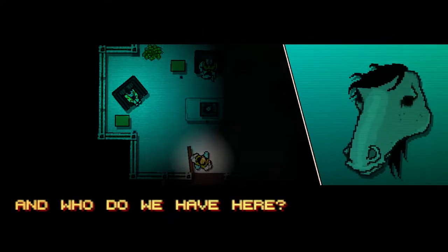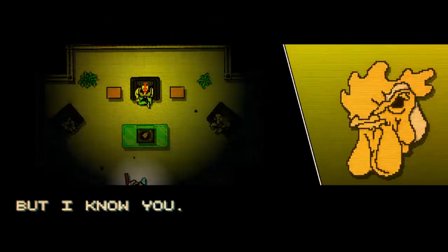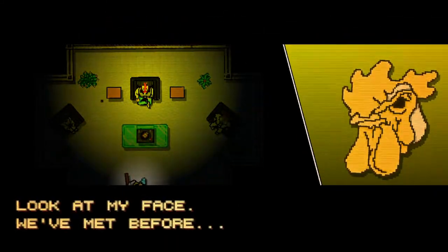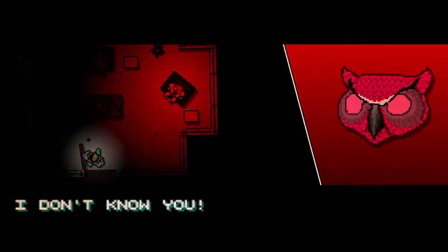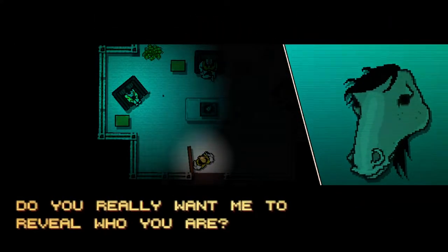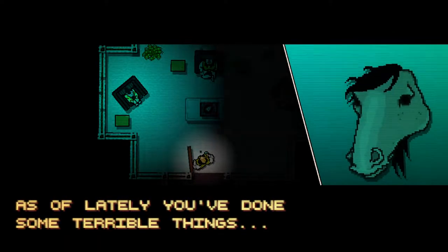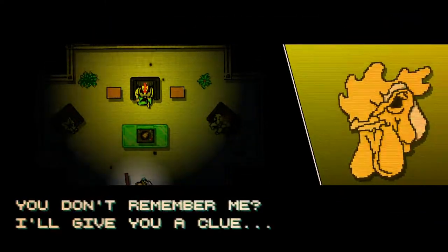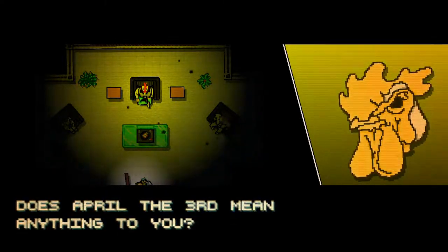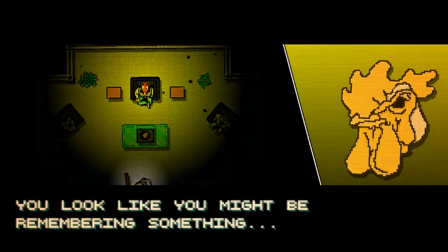Part one: Phone Calls. And who do we have here? You don't know who you are? Maybe we should leave it that way. But I know you — look at my face, we've met before, haven't we? I don't know you. Why are you here? You're no guest of mine. You really want me to reveal who you are. Knowing oneself means acknowledging one's actions. As of lately, you've done some terrible things. You don't remember me — I'll give you a clue. Does April the 3rd mean anything to you? I believe that was the day of our first encounter. You look like you might be remembering something.